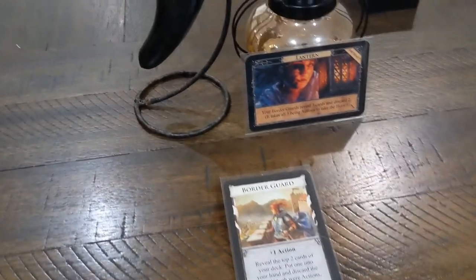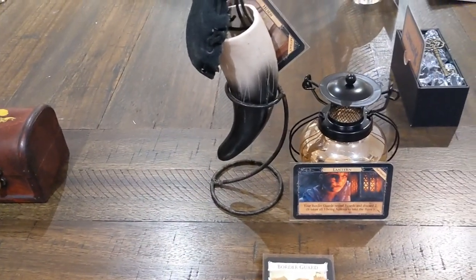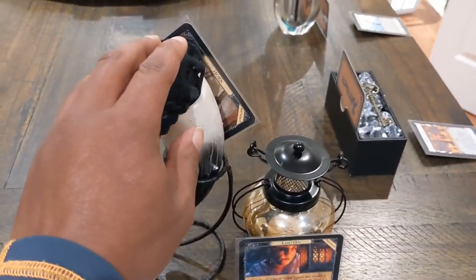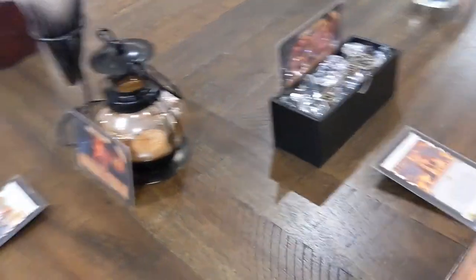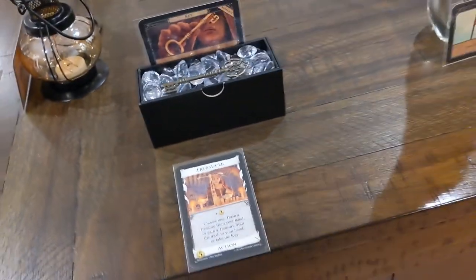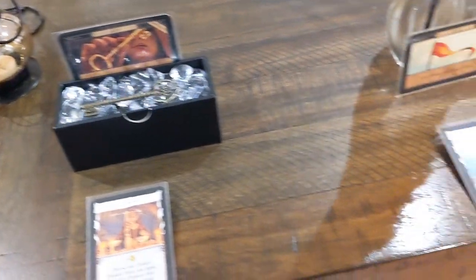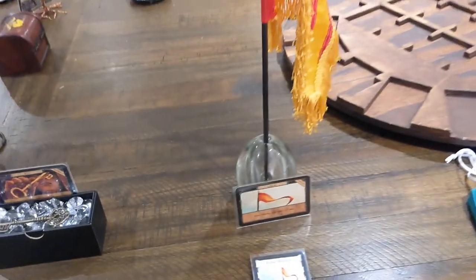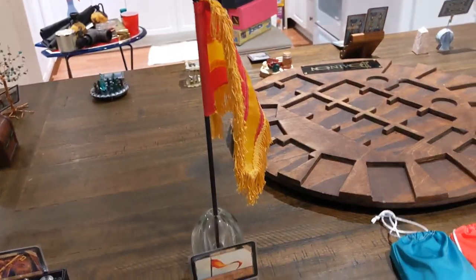Over here is Border Guard. Border Guard has two artifacts: the Horn and the Lantern. And over here we have the key from Treasure Chest. And finally the flag — it's an actual flag.